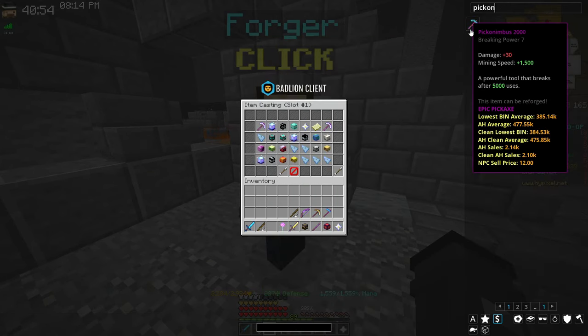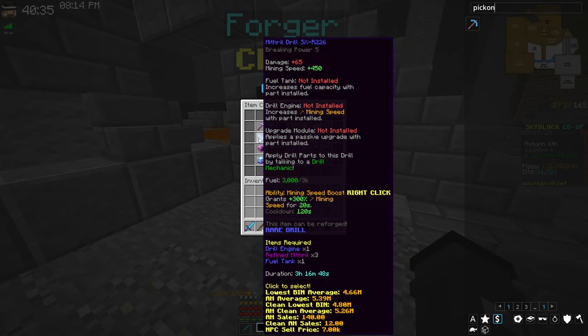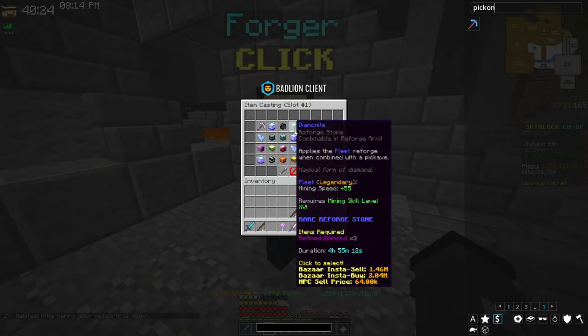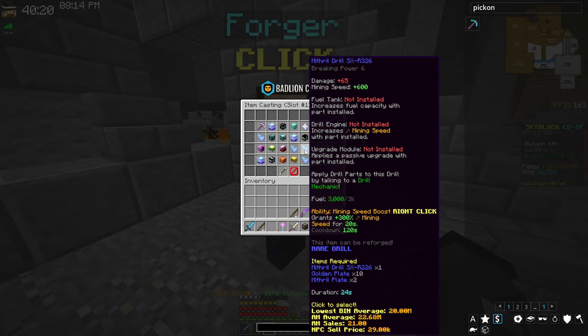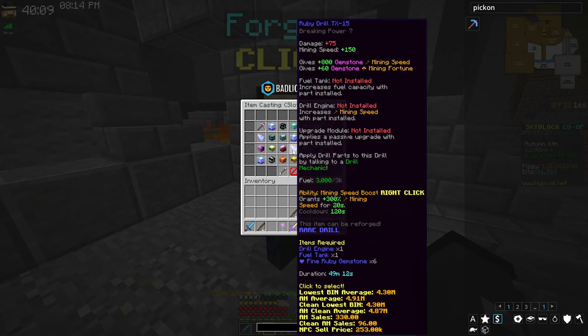The mithril drill has a mining speed of 450 added, and realistically you're not going to get far above that base. Getting a thousand mining speed above base is very difficult, especially early game. So basically skip it — both mithril drill SXR versions are terrible. The lowest bin average is 4.6 million, whereas the Ruby drill has a higher breaking power of 7 and costs less.